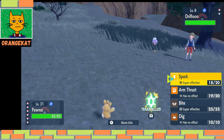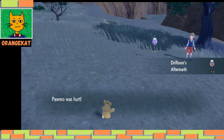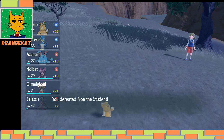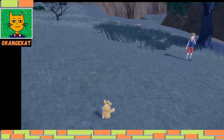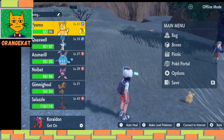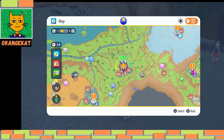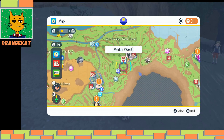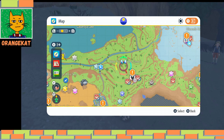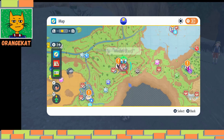Then you have to defeat 5 trainers. Here Pawmo is carrying the amulet coin. You can get it when you travel all the way to Medali and then go to Medali East. In the West Province of Area 3 you have to defeat 5 trainers, and then you get the amulet coin.